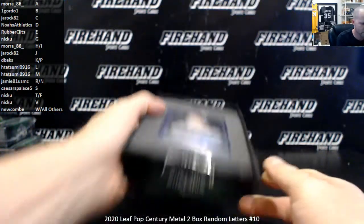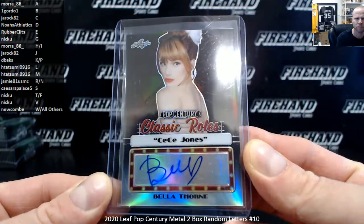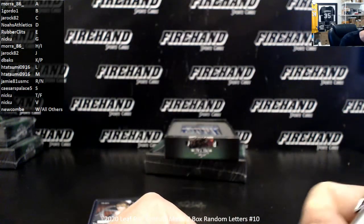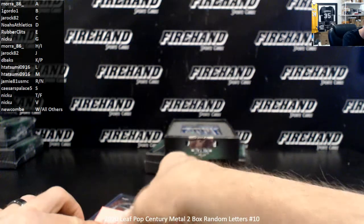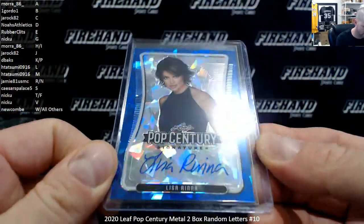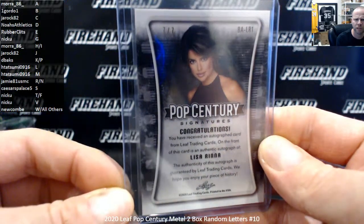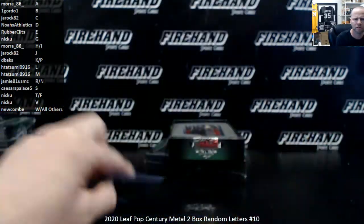First box on the top. Classic Rolls — CC Jones — Bella Thorne. B for Bella is Gordo. That is a black parallel, 6 out of 10. Blue Ice, Blue Crystals — Lisa Rinna. L for Lisa is H Tatsumi. Numbered 7 out of 7.